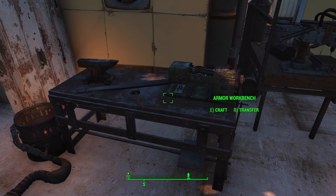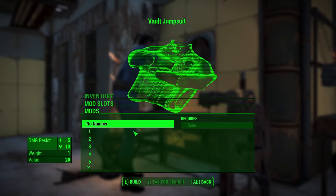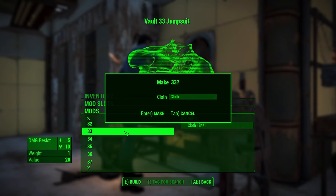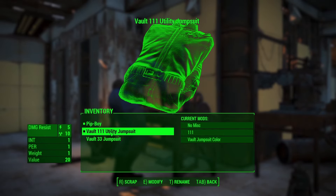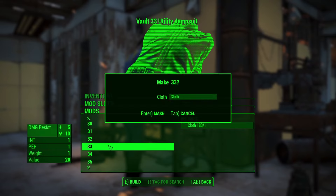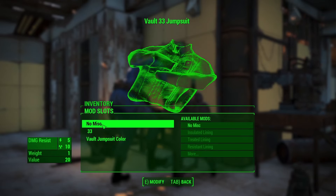Over here at the armor workbench, remember we do have these jumpsuits. I can adjust the jumpsuit number — we want Vault 33, and that's going to cost us one cloth. Let's go ahead and do the utility jumpsuit as well. Right now we have no miscellaneous mods for the utility jumpsuit or our regular jumpsuit, but that will change.